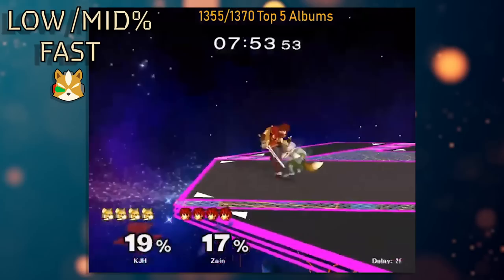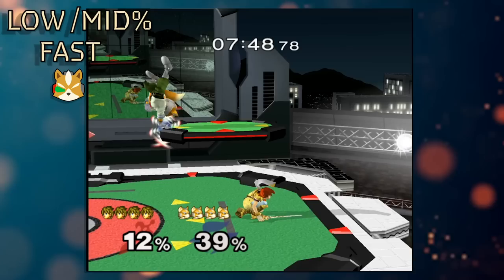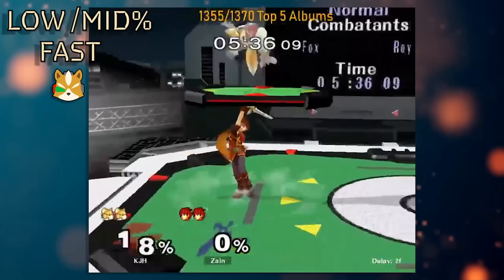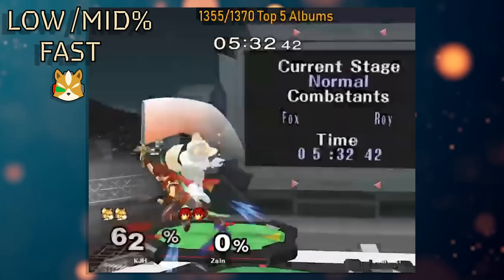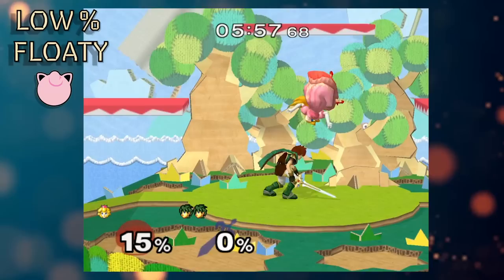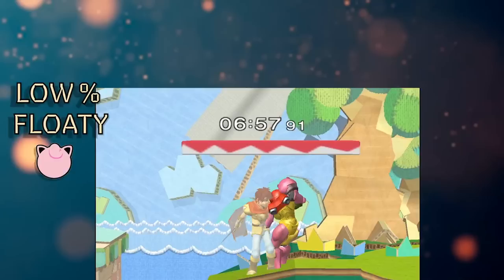After a grab, tech chases and chain grabs on fast fallers, middleweights, and floaties allow for solid punishes at low to mid-percents. You should realistically never hold out at low percents versus Roy, as smash DI-ing up mitigates a lot of the early F-Smash mix-ups. Fast fallers will get up throw, chain grab, and tech chase on platforms at mid-percents. Roy can cover under the platform for a juggle with up smash, tech chase on the platform itself, get a re-grab, and in some cases delete a stock with F-Smash on a tech roll. Middleweights get tech chased by forward throw and down throw.